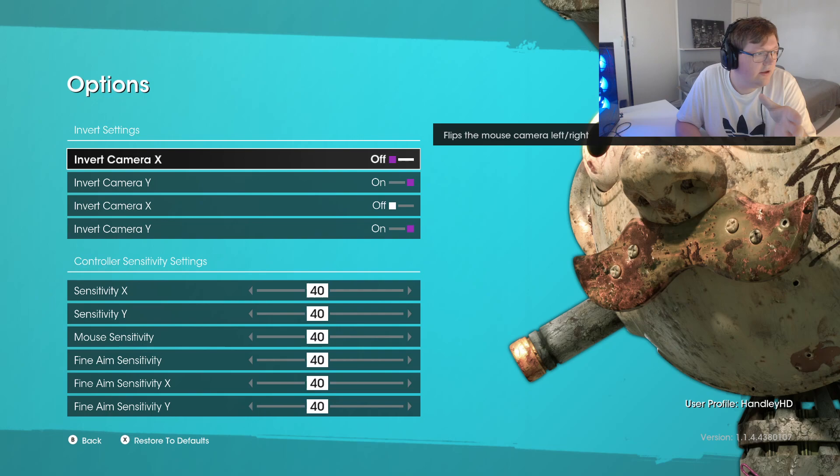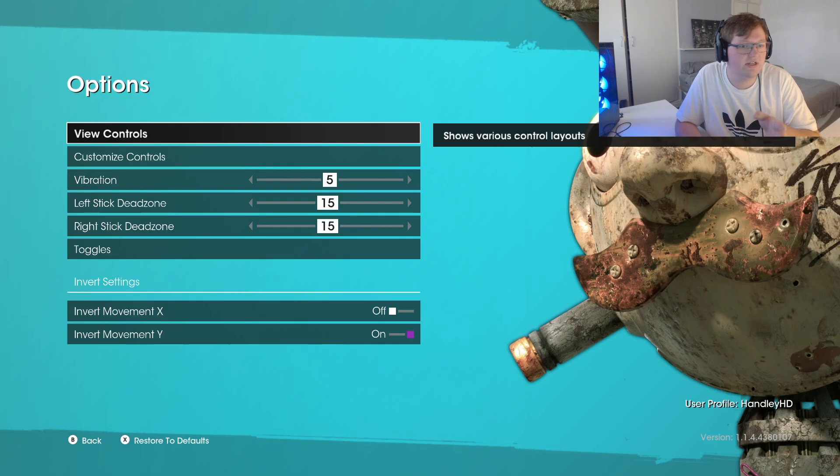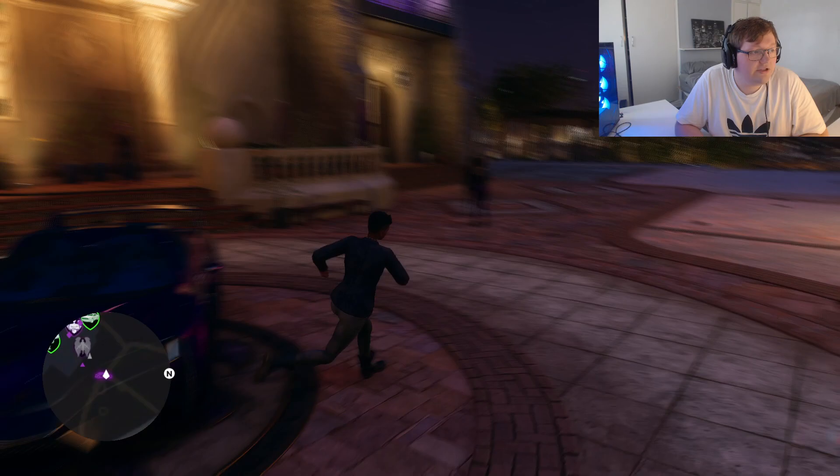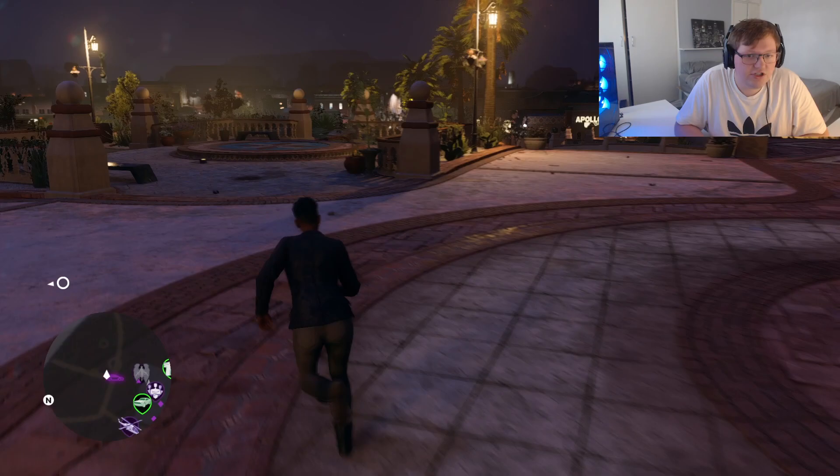So X off, Y on. If you copy these simple settings — both the camera settings and the control settings — you can use your mouse and your controller, and it works perfectly.